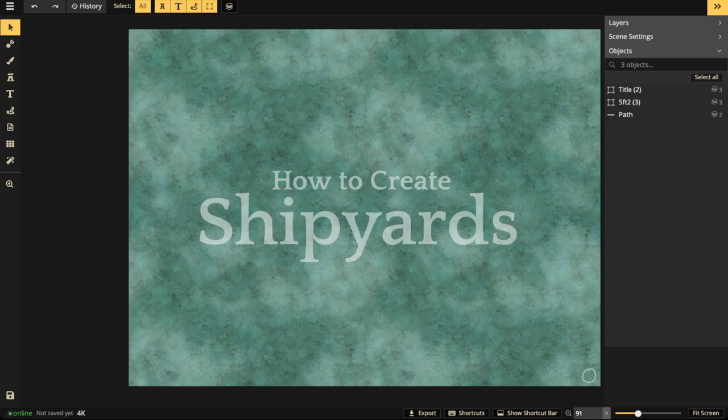Hello everyone, welcome to another Incarnate livestream. My name is Mati, and today we're going to be showing you how to create shipyards or dockyards.